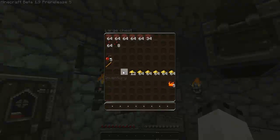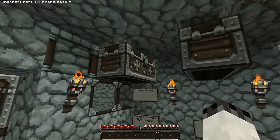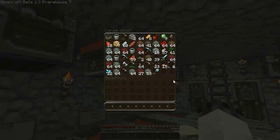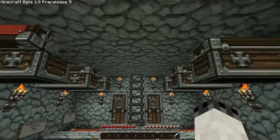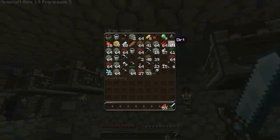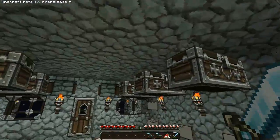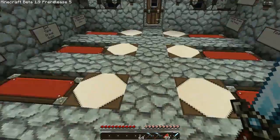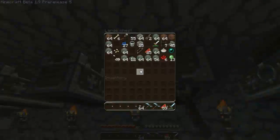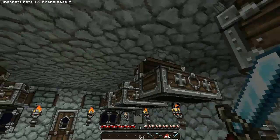We're going to need blaze powder. I'm thinking we'll go to the Nether first and try to get some work done there. We need to go back to the ruins and get as many blaze rods as possible, because we're going to need eyes of ender. We'll grab some food. It might take us a bit to get going. Let's bring the torches too just in case. I don't see any workbenches in here, which is weird.